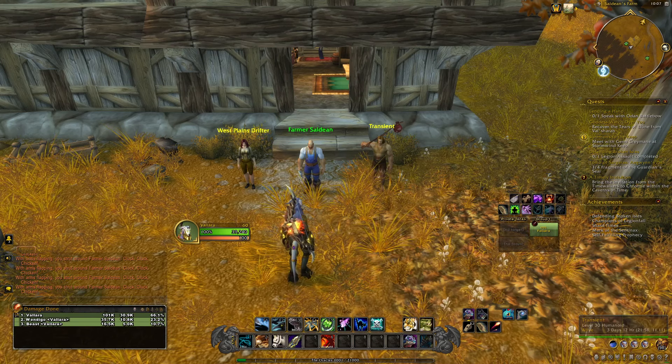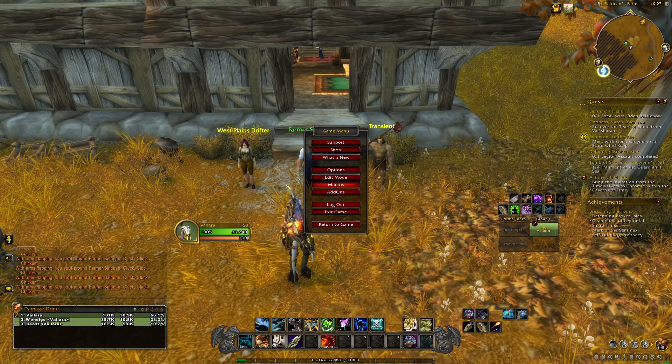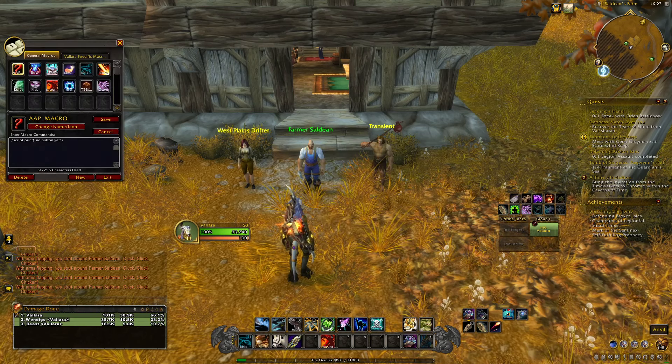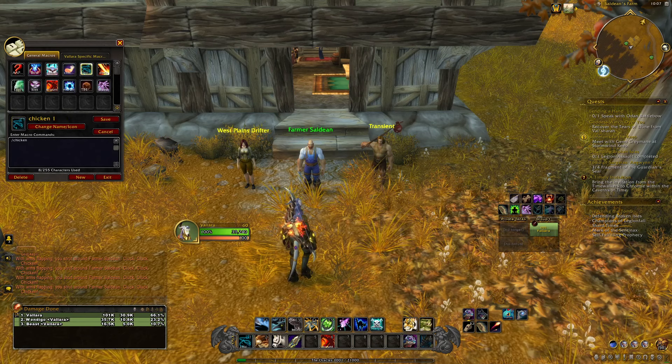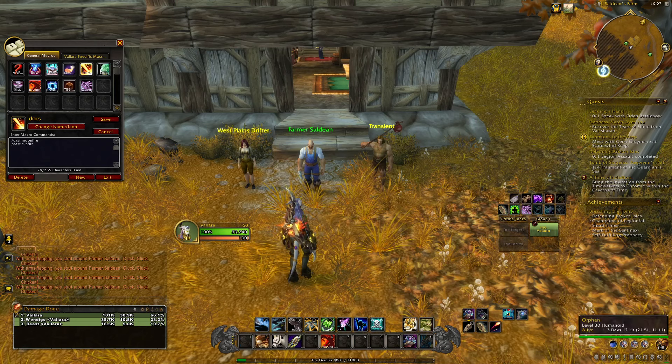Next, to make this a little bit easier, we are going to set up a macro. If you've never done a macro before, I'm going to show you really quickly how to do this. You want to hit Escape on your keyboard and locate the icon for Macros.